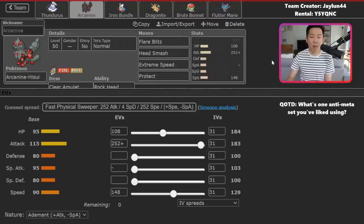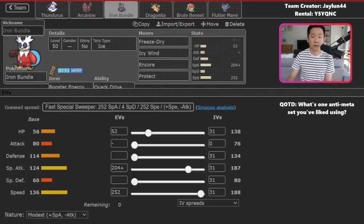Hisui Arcanine is another really fun Pokemon on this team — it is fairly bulky, but you've got a good amount of speed investment as well. Clear Amulet is really nice to get around all of those Intimidates, especially from Pokemon like Landorus. With Rockhead, you can just keep clicking Flare Blitz and Head Smash. Arcanine is a solid pick right now because Flutter Mane is everywhere and just can't do very much damage to Hisui Arcanine, while you can knock them out in return. Normal Terra here allows a good defensive Terra while also letting you deal more damage with Extreme Speed.